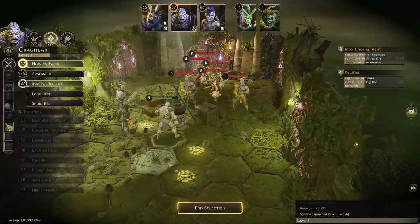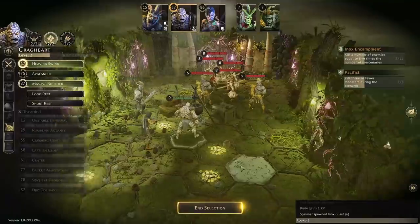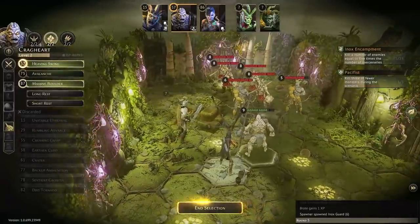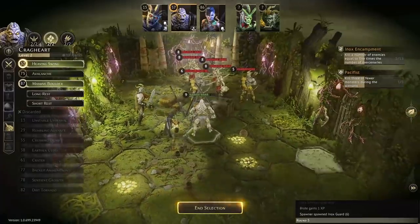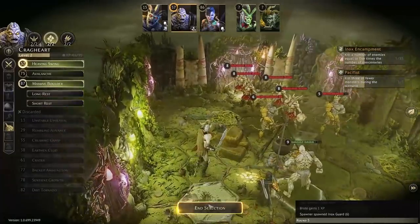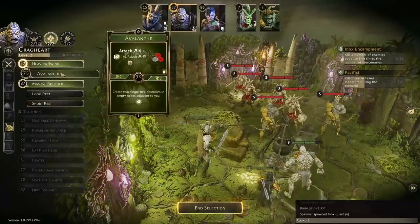I could put some obstacles here to create a bottleneck — I thought about putting two here very early on and hanging out over here. But let's go with Heaving Swing and Massive Boulder and see if something cool comes out of it.